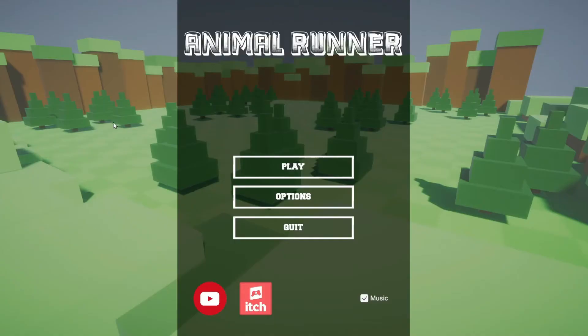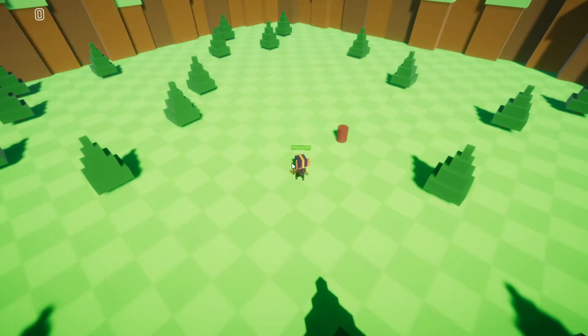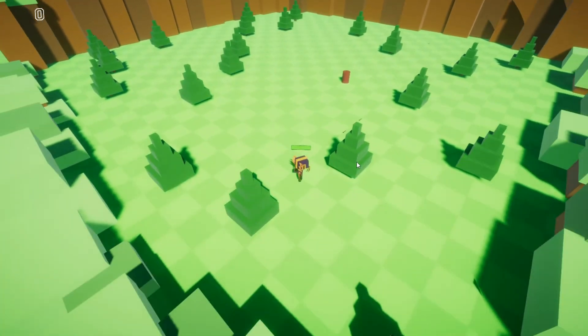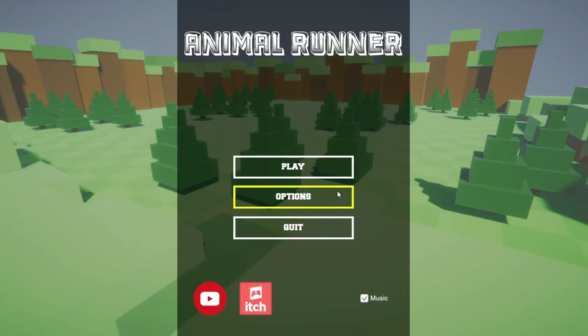I quickly threw together a main menu and a pause menu. These are meant to function as just main UI — I didn't do anything fancy like animations where they slide in or out. I just didn't have enough time to put more effort into this, so I'm just trying to wrap up the game. I find that it works pretty well and looks pretty good; it's not the best, but it does what it needs.